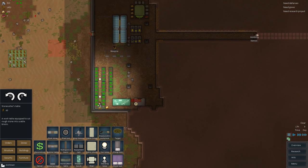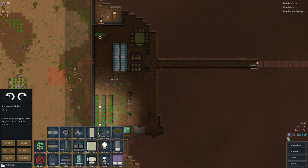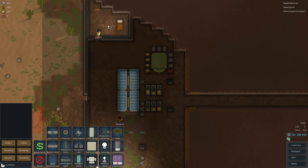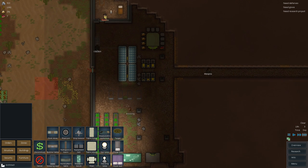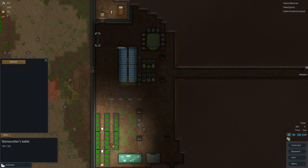There's some food going to rise. The other thing I want to do now that we actually have a little bit of inside base groundwork is start setting up the stonecutter's table — a work table equipped to cut rough stone into usable blocks. That's really what I want to do. Let's set this up down over here, next to the prison cell. The stonecutter can kind of make fun of the prisoners. Alright — food's getting dropped into the hoppers, that's good. You-to-bolt is gonna go ahead and build that for us — excellent.